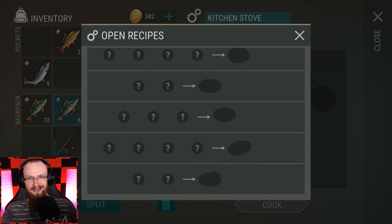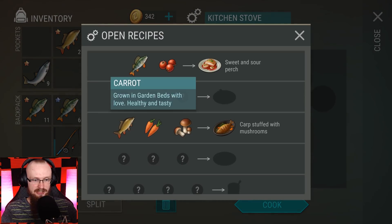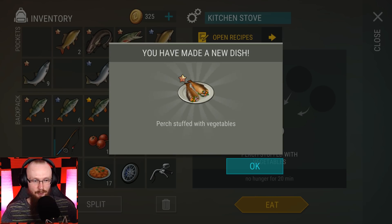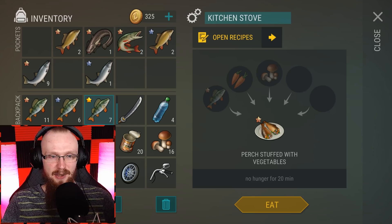After the global update, players will figure out many recipes, but some will take quite a while to discover. You can try yourself to see what recipe you get. I have a lot of perches, so let me place one perch inside — the recipe needs carrots and mushrooms. Let me get some carrots. After placing carrots and mushrooms, I click cook and it cooks for 30 minutes. We don't know the result until it finishes.